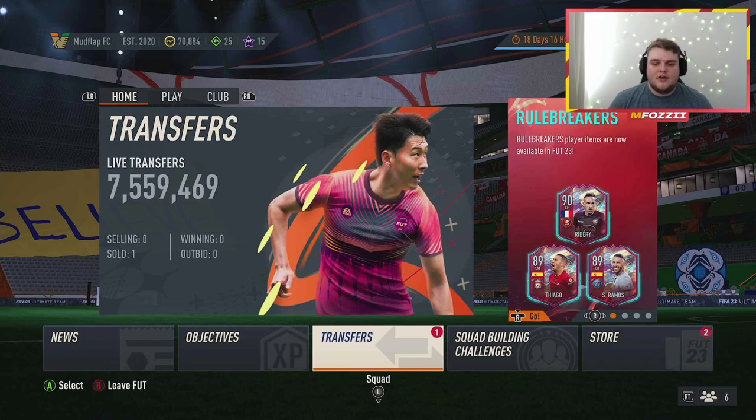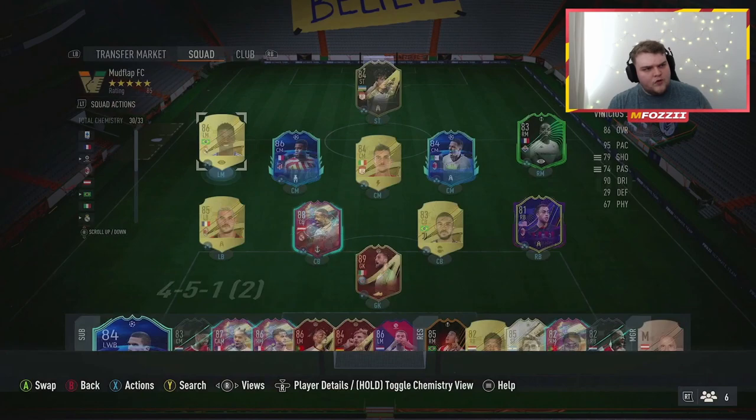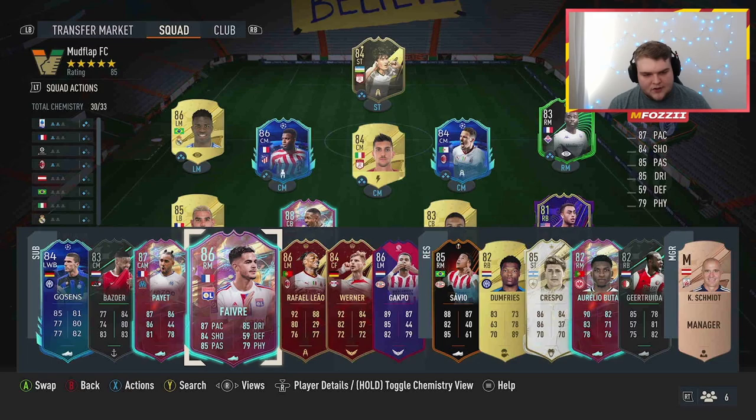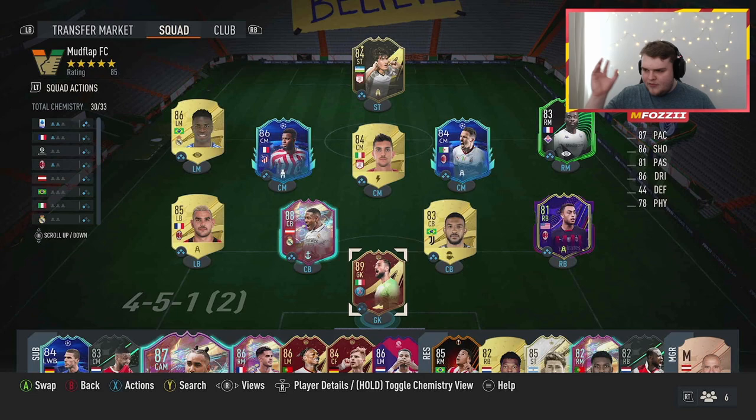Let's dive into the 4-3-2-1 custom tactics for FIFA 23. You can see the team right here — I've started to make some tweaks. For example, Vinicius Jr. — I've got him untradeable, very grateful for that, he's 200k on the market — but I'm not overly fond of him on next gen. I've completed an SBC and packed Payette from the Level 27 Ligun Prime Players pack, attempting to work him into the squad for this week. But you're here for the tactics, not the squad building.